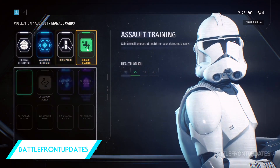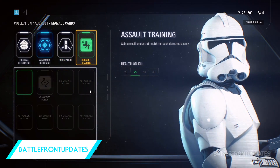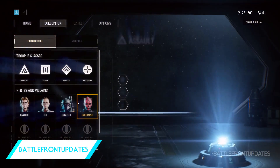But in the full game, you may be able to swap out class-specific ones with other Star Cards available only to your class. For example, the Officer has a turret, but you may want to switch that out with a Smoke Grenade to hide your fellow troops.